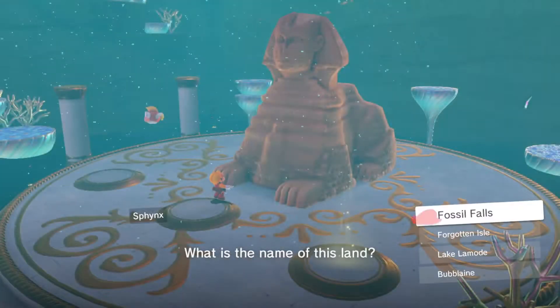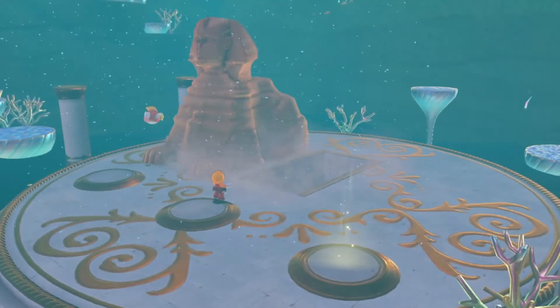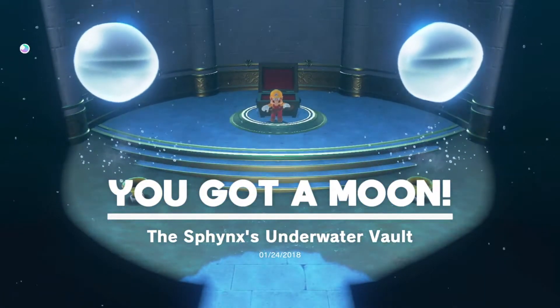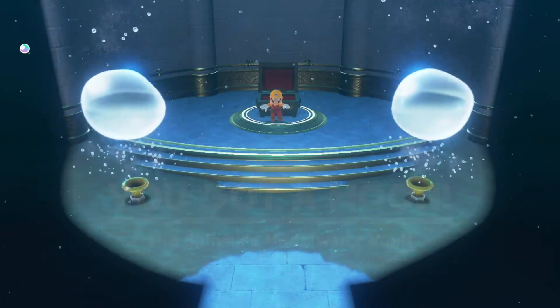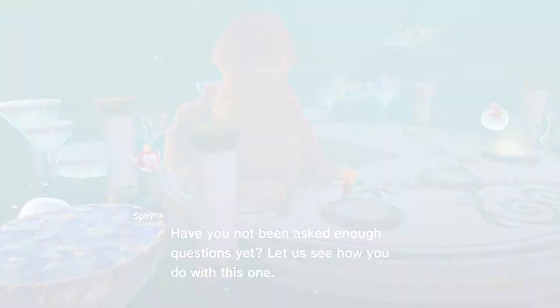The sphinx has a riddle: what is the name of this land? It is Bublaine, and that's one question correct. As soon as you answer that question you get the sphinx's underwater vault moon. However, that's not the end of the quiz — there are more questions you can answer if you go and talk to the sphinx one more time.